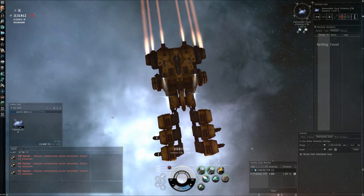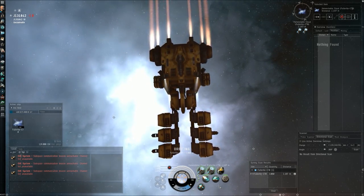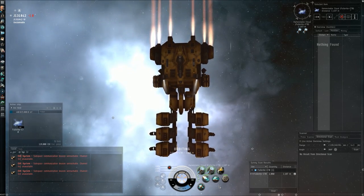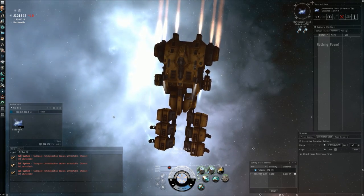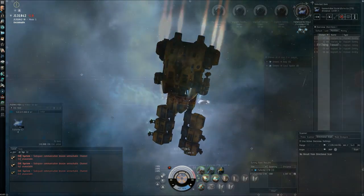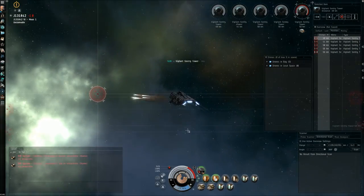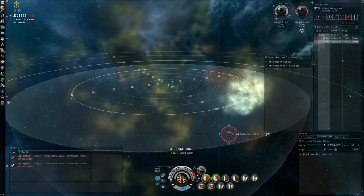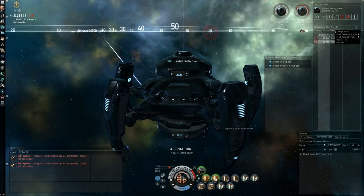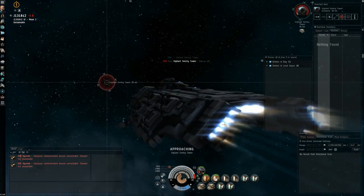The gas sites themselves vary as well. Not just in terms of the gas they have, but also in terms of the rats that appear in them. Most gas harvesting sites will have rats spawning about 20 minutes after activation of the site. But watch out for the ordinary perimeter site, because that one has sentries that activate immediately on your warp-in. The only way to handle this is with your DPS ship — be careful about warping in there with just your Venture, because you will likely be destroyed at the first volley.